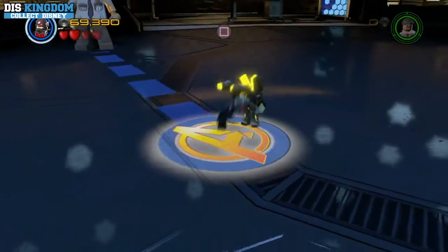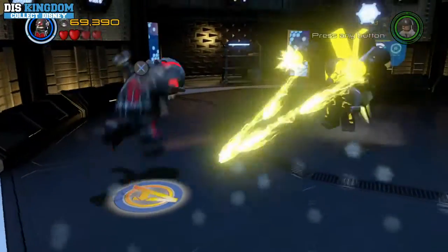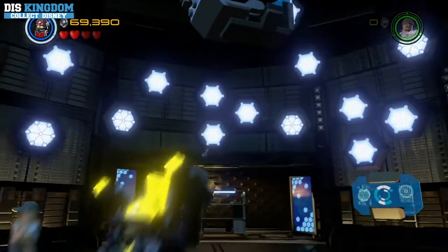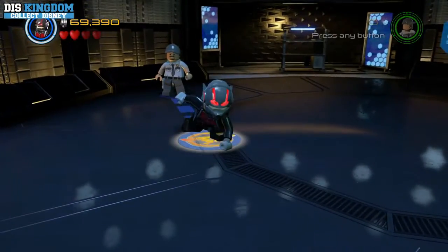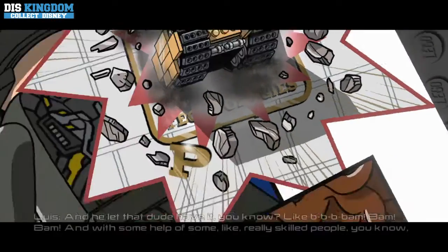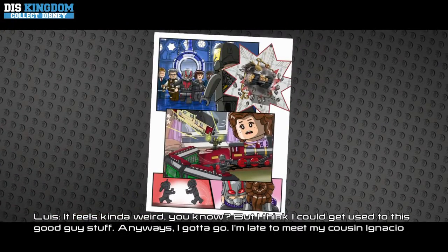So we're jumping straight back into the fight with Yellow Jacket, taking him on. Keep doing it, man. Oh yes! Quite like this as a boss battle — I think this works quite well. Boom! And with some help of some really skilled people, you know, he saved the day, man. It feels kind of weird, you know, but I think I can get used to this good guy stuff. Anyways, I gotta go — I'm late to meet my cousin Ignacio at the museum.